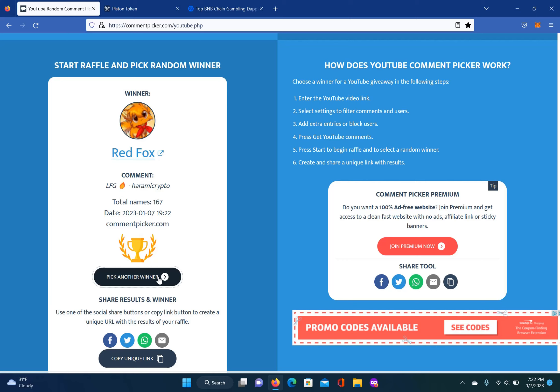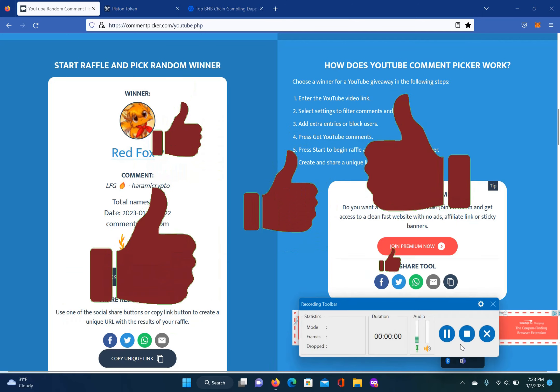Once again, smash that like button because it helps push this content out. Don't forget to enter my new contest — pick Saturday or Sunday and leave your Telegram username. I'm going to select one lucky winner to win $50 in BUSD, and from the voting, whichever day wins, I'm going to start having gaming sessions at 12 p.m. Eastern Standard Time. Once again, this is your boy Passive Crypto — let's get this crypto paper. Peace, I'm out.